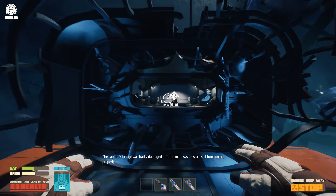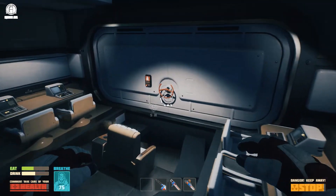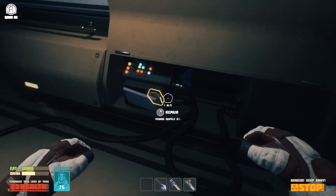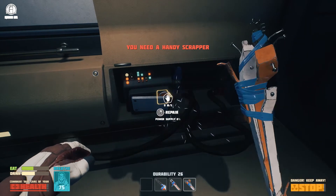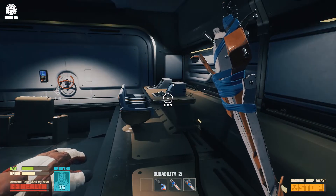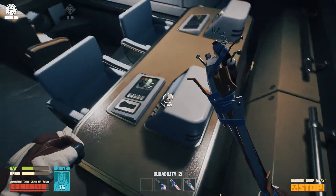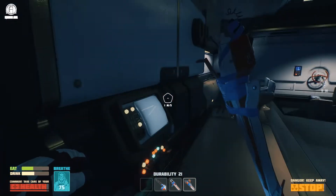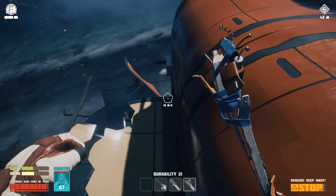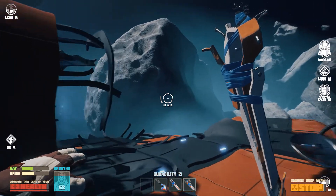That's a one way ticket you know. 'The captain's bridge was badly damaged but the main systems are still functioning properly.' Okay, I have my oxygen over here, no worries. Repair power supply — handy scrapper. Does it work now? What else is there to repair? There's actually something outside that looks like a steering wheel — I think I broke it. The question is if that is the bridge. Okay there is a compartment over there on the other side, let's go there.